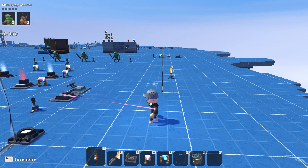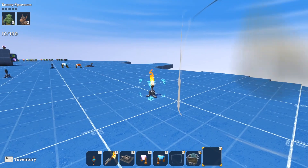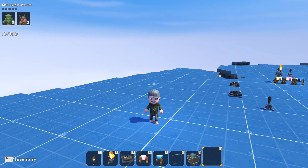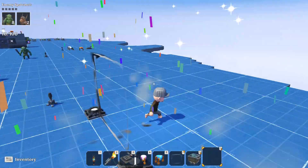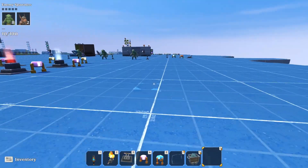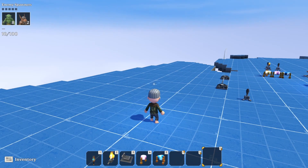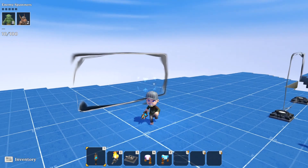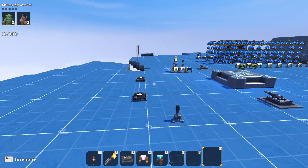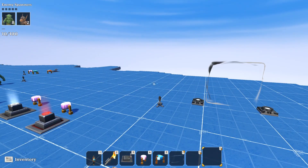I believe what Portal Knights intended these checkpoints to be used for is making races — you build your track and add these checkpoints to run through. There is also a larger waypoint version, so if the small one seems tiny, there's a big giant one too. You could probably jump over it on a mount though, so be careful.